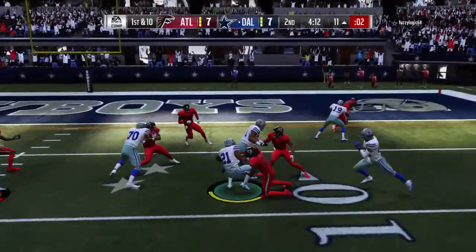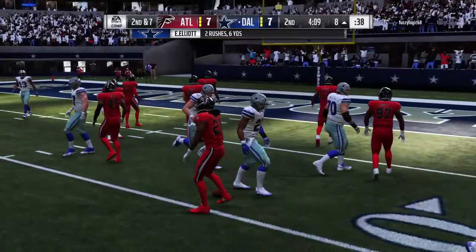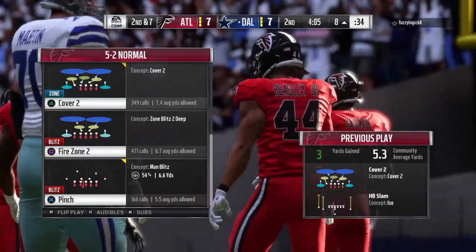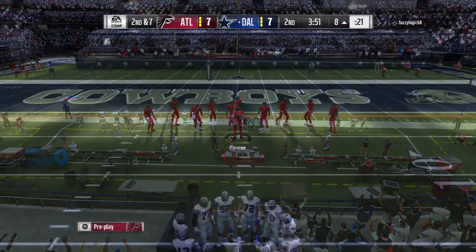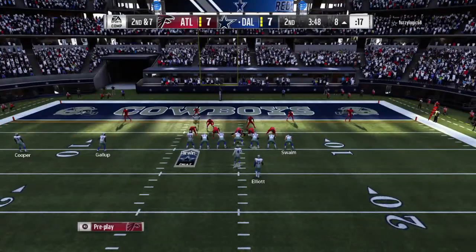A first-hand carry by Elliott, and he'll take this one inside the 10, down to the 8. Give him three on first down, it'll set up second and seven. They didn't get a whole lot out of that one, but you've got to continue to try and run and keep the defense honest — or else they'll just sit back and dare you to throw it every down, and your quarterback gets hit a lot that way too.